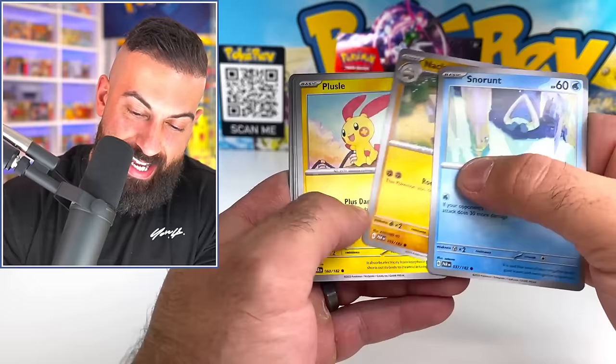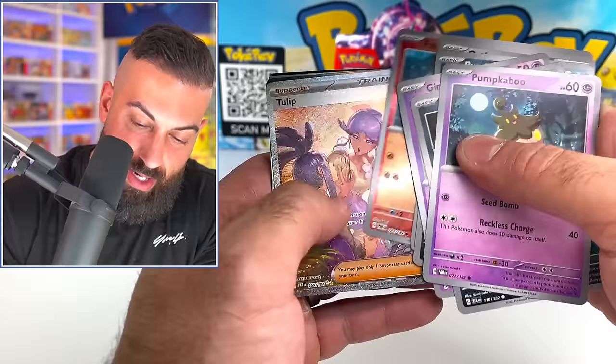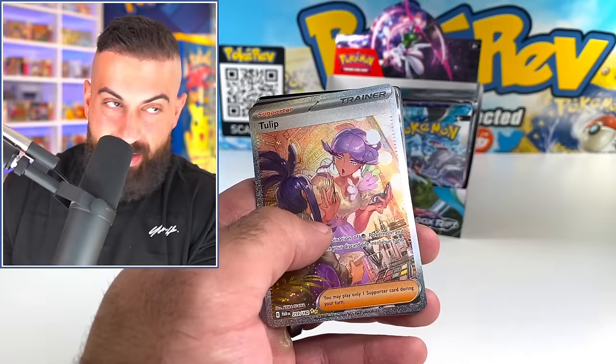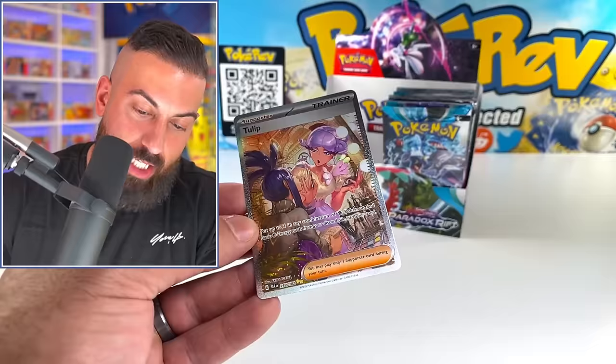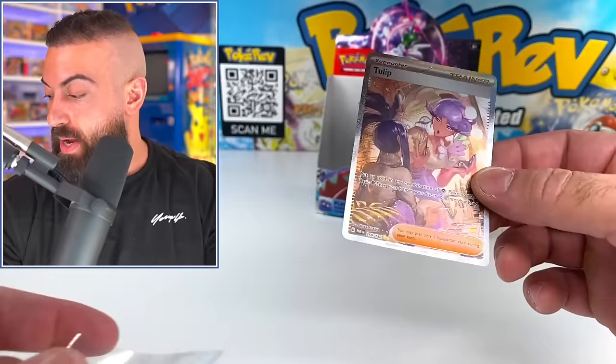No special illustration rare though. A lot of times you either get a gold card or a special illustration rare - sometimes both, but often one or the other. I can't believe how good we're doing. The Tulip full art - special illustration full art! That's crazy. There's only six trainers in the set as special illustration rares. We just got one and a gold card. This box is beating the first box!